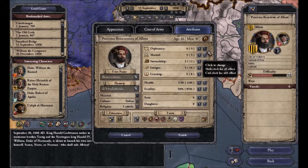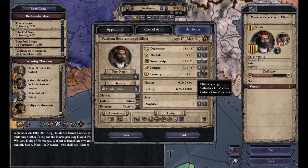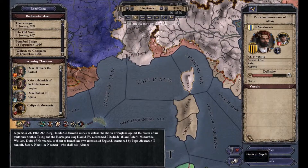Then we want to work on our diplomacy, or we can leave our Marshal lower. Our health, and of course our fertility. Intrigue is good. Seems fine. We are Patrician Bonaventura. Finish and play.